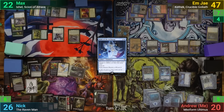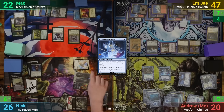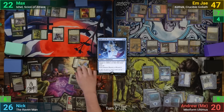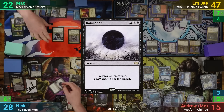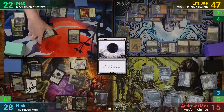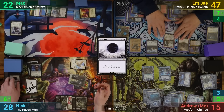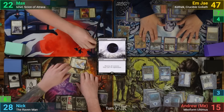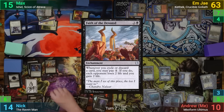Nick draws for turn and then draws again from the Immortal Sun. He plays a Swamp for turn and swings the Raven at MJ while the Raven Man and Lifelink Vampire go at me. We take the hits, and once combat is done, Nick casts a Damnation in his second main phase to wipe the board. There are a bunch of drains from MJ at this point, and they stack the triggers so that all opponents end up below 20 while they sit at a comfy 63. Nick then plays out Faith of the Devoted and passes.